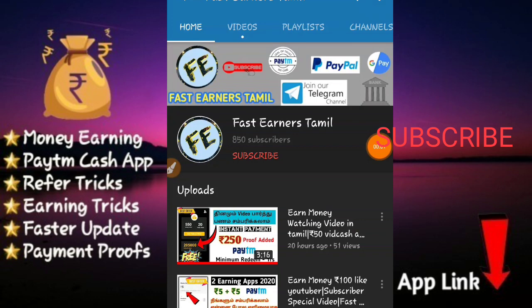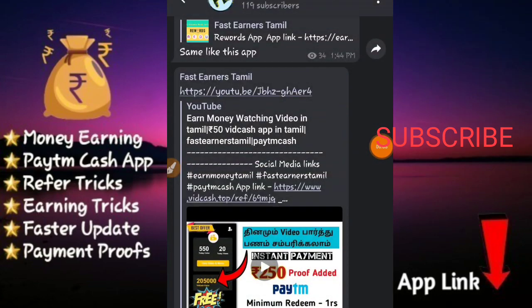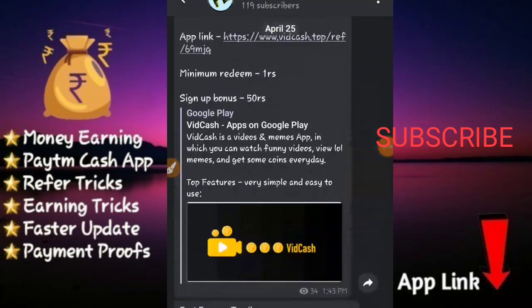Subscribe to our channel. Click the subscribe button and click the notification bell button. So here the bell is a complete creator, so click the bell button.